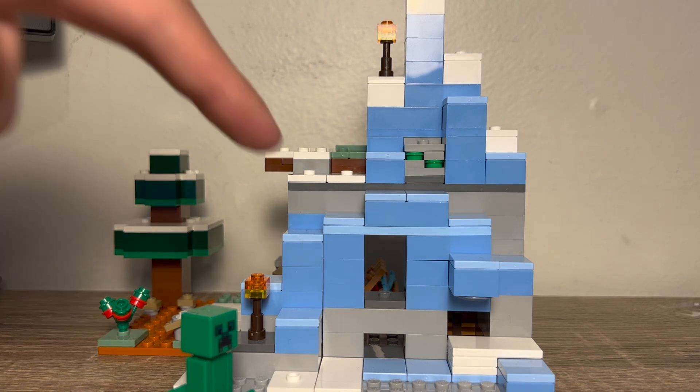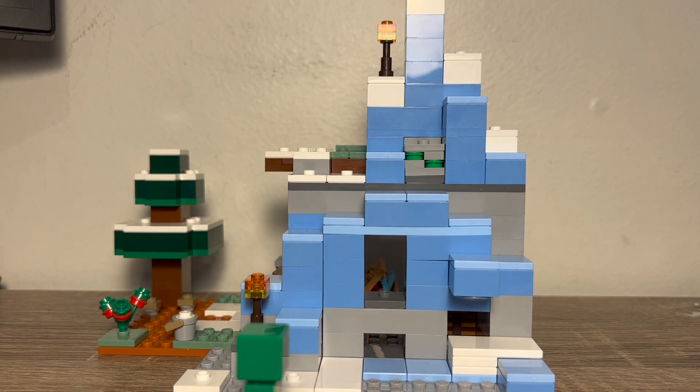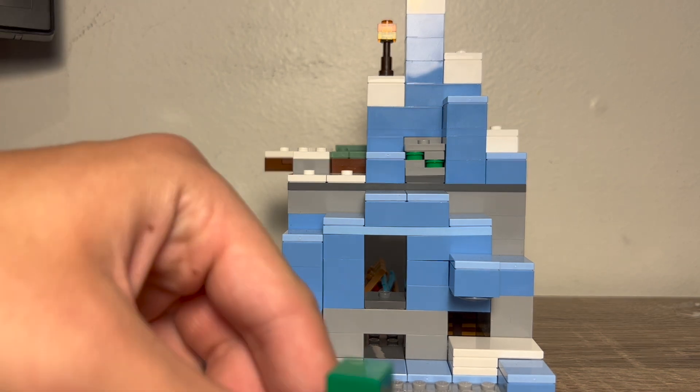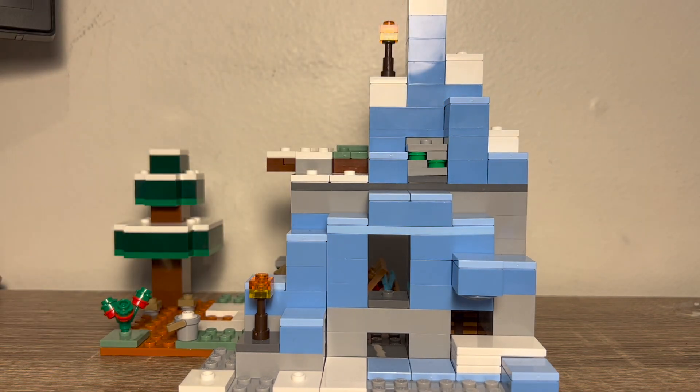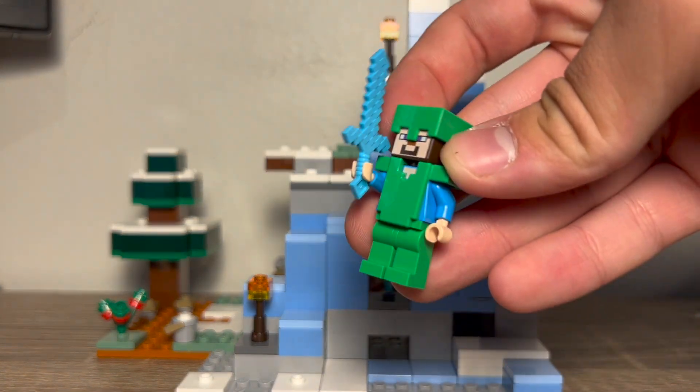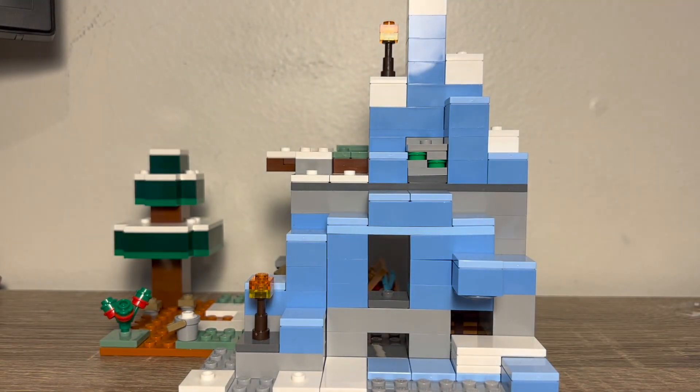I don't know if I like this hole in there. It's kind of distracting, but then also, in a way, it's a way to defend. Like, Steve could be shooting arrows from the outside and killing creepers from way out here. There's also Emerald, which leads me to believe more that this is the rare Emerald Armor, which is not in the game — but you know, Emerald Armor.